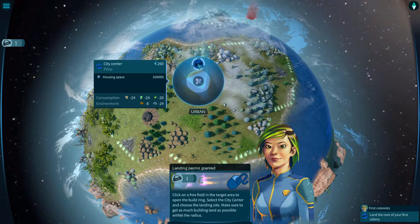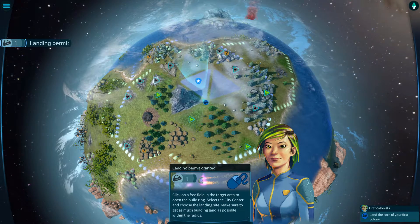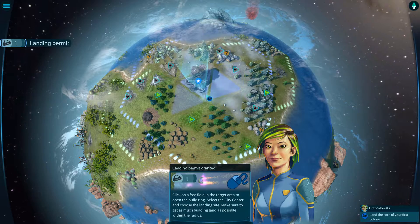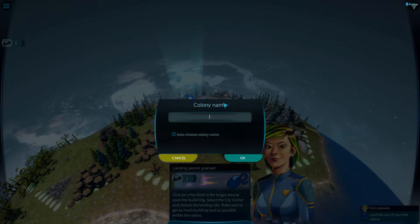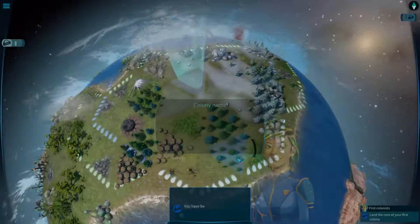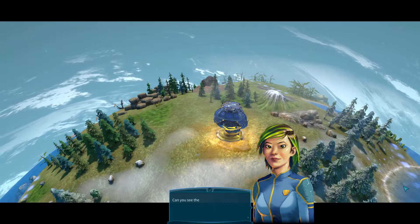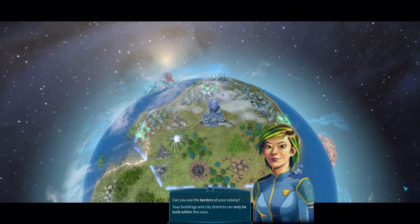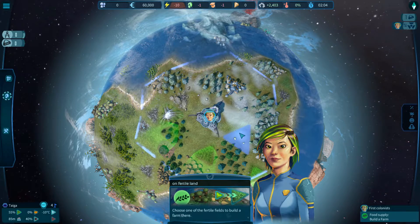I'm trying to figure out what to do — click on a free field in the target area. I don't quite understand yet. Oh, I see — there's another colony name option. I'll go with Katlandia for my own colony. Our capsule has expanded into the city center of your new colony — you can see the borders of your colony now. Buildings and city districts can only be built within this area.